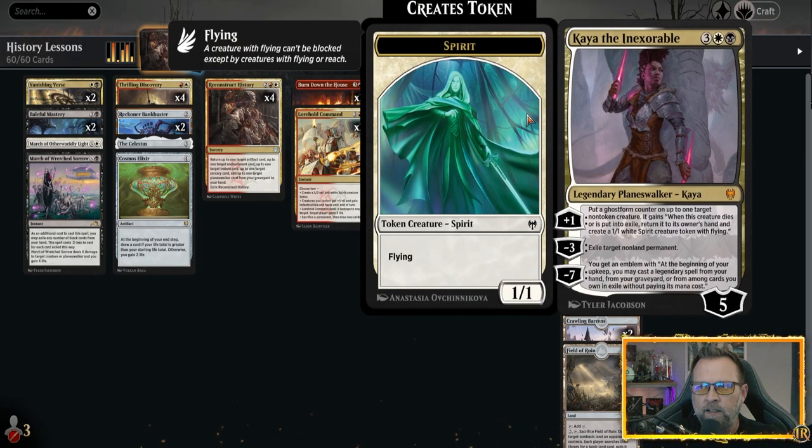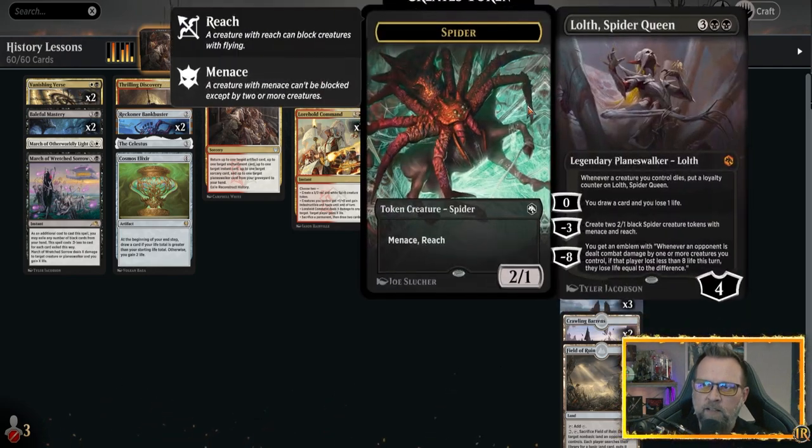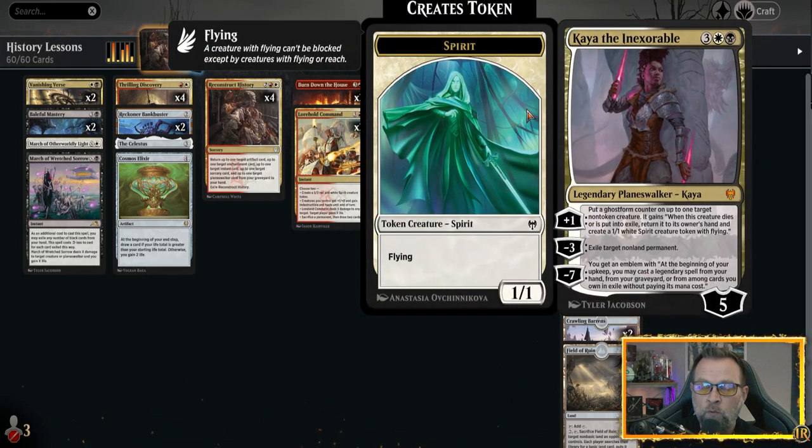Then we've got Kaia the Inexorable, which can put a +1/+1 counter on our creature lands, exile a target non-land permanent, and when you pop it for its seven cost, you get an emblem: at the beginning of your upkeep, you may cast a legendary spell from your hand, graveyard, or exile without paying its mana cost. It's a great card to have, especially if somebody exiled your Planeswalkers. I've done it a few times — not in this gameplay — but it's a great card. One of my favorite Planeswalkers. I'm going to be sad to see her go.